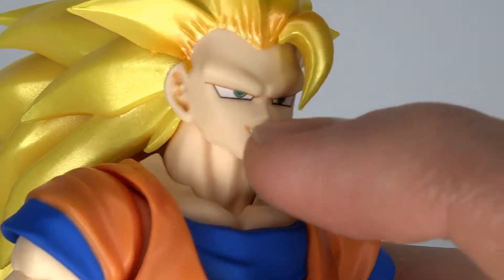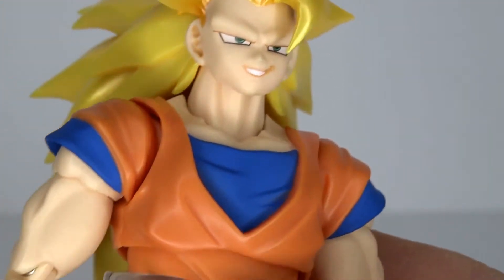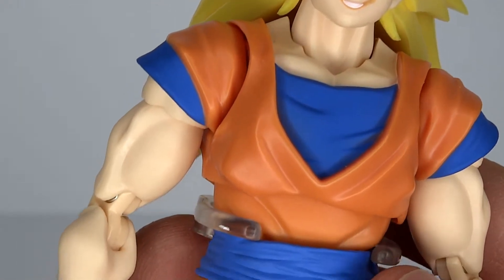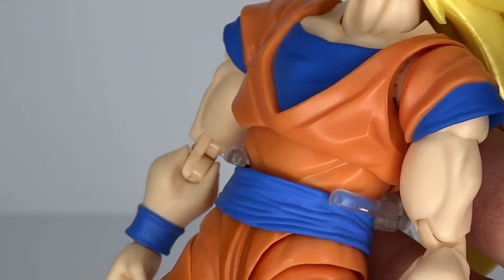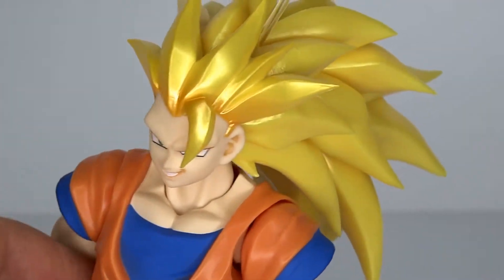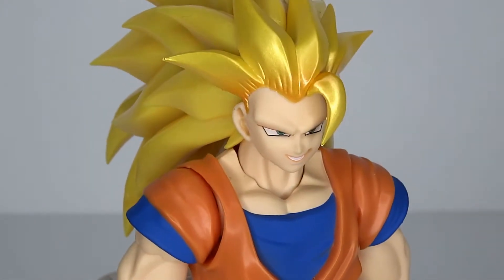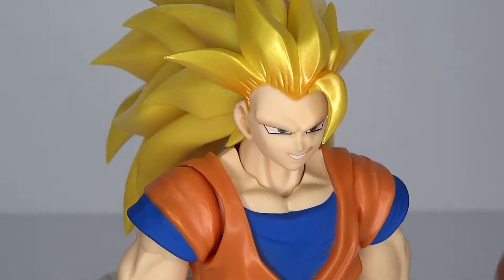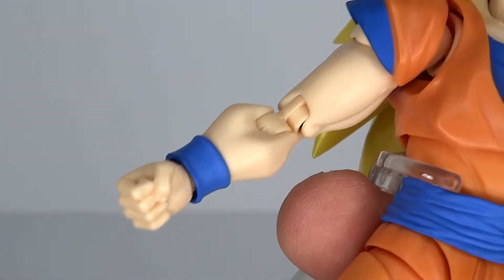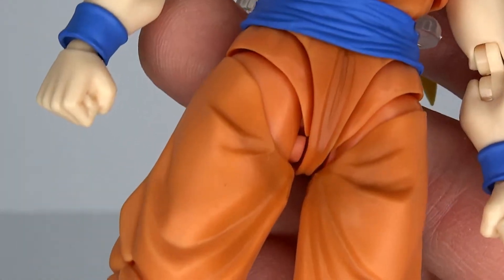They once again have the black lines around the eyes — SH Figuarts kind of goes back and forth with that. For the rest of the figure, we got the nice orange gi, and that was one of the things with the original release — it looked a lot more muddy with a different paint job. I like when they make it look a little bit different, giving it a slightly lighter color when he has the aura around him. The muscles are nicely molded and the rest of the gi is also good.